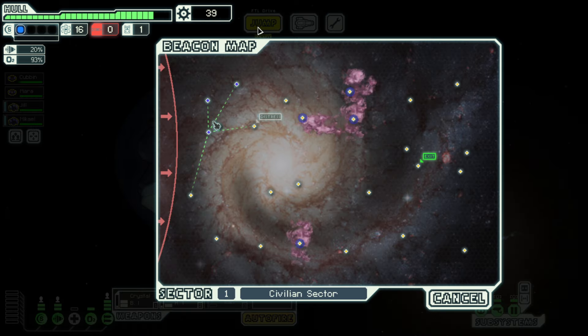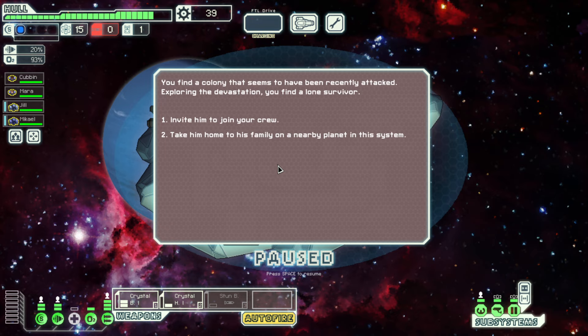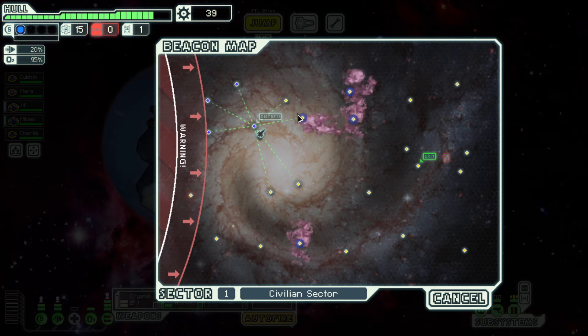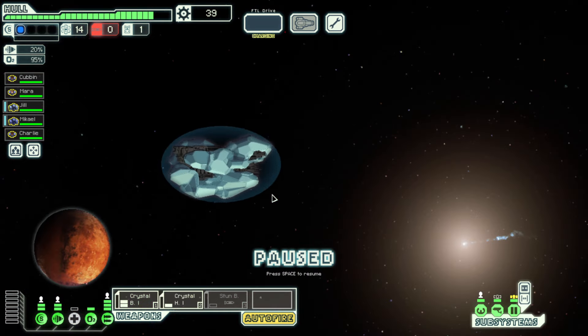A stun bomb just for free as well. I invite him to join my crew. Welcome aboard, Charlie. I never choose that option but I did this time. Let's get on the doors for now. I'm going to want to go down, up, and then through the nebula — that's my plan. We definitely want to get some better weapons at some point.